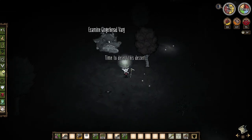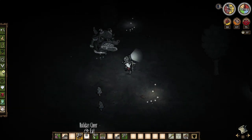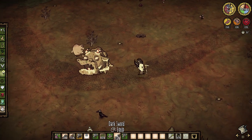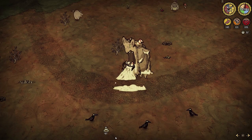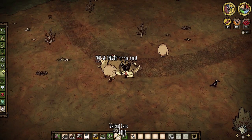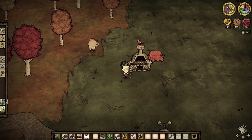If you are unlucky during this hunt, you will stumble upon the gingerbread varg, which is basically a mix between the varg and the huecos. After defeating him, he will drop more cookie crumbles and holiday cheer. Now on to the recipes.